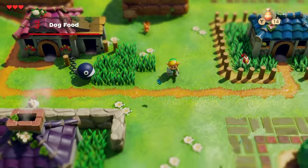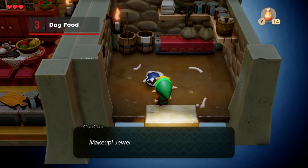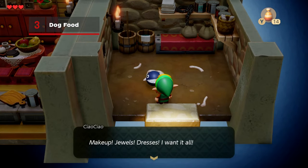Head to Madam Meow Meow's house, which is the house in the center of town with the barking chain chomp out front. Head into the door on the right and give the ribbon to Chow Chow, the yappy little chain chomp on the floor.